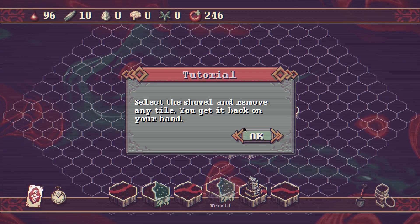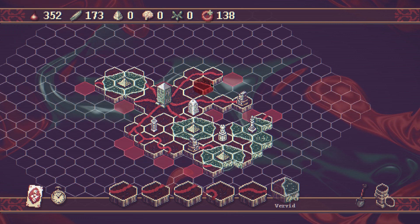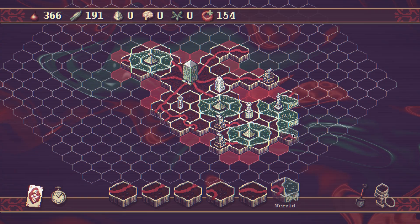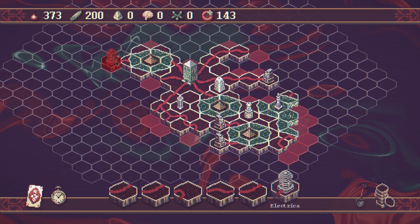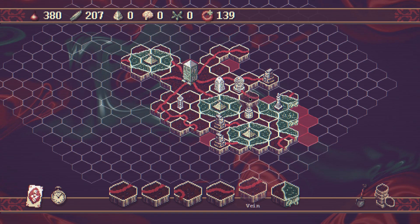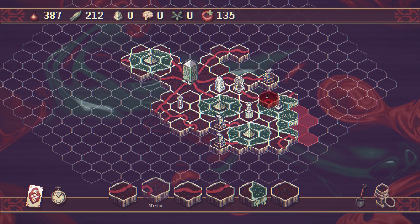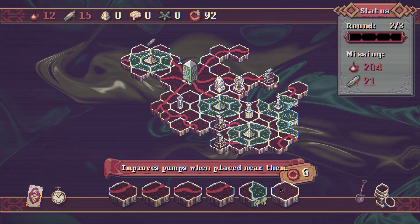The Godot Wild Jam winner of last month is the project Vinna. Vinna is a round-based strategy game in which you build, expand, and survive by placing your tiles wisely to shape the flow of resources. Going for a strategy game in a game jam is quite challenging because of all the features and mechanics you need to get right, but the result is a very enjoyable game to play. Give it a try with the link in the description.